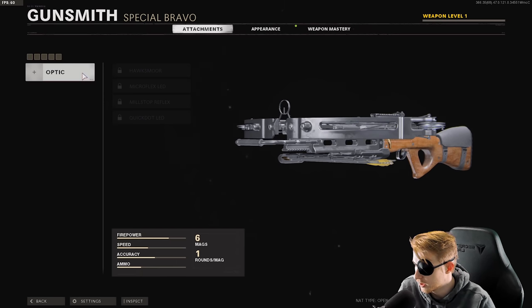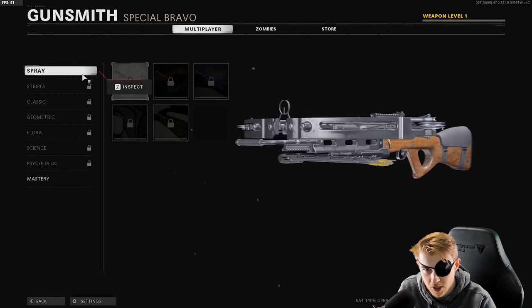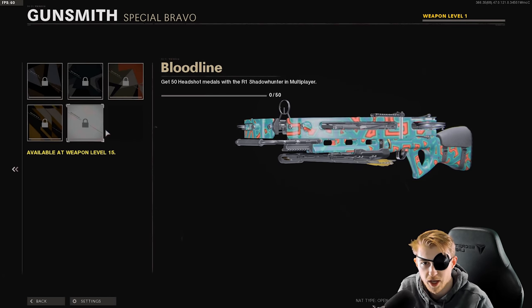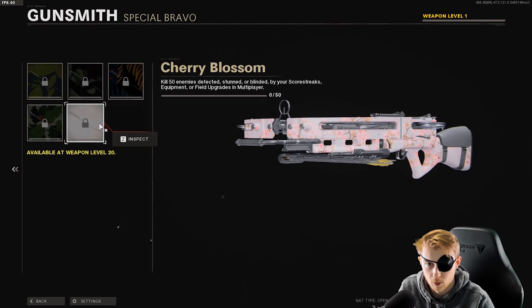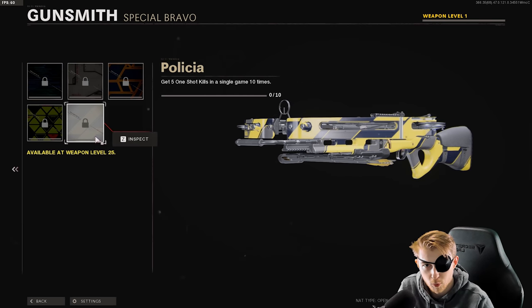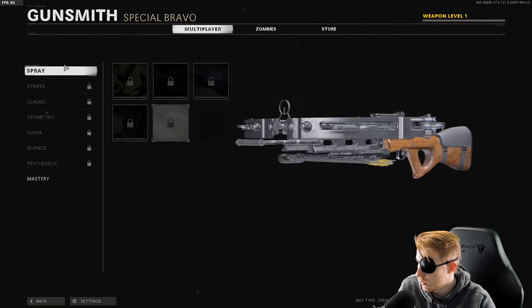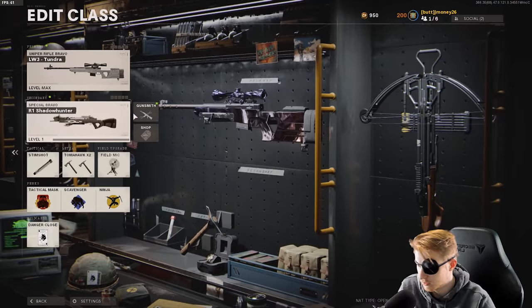This is the crossbow. It still looks like it only has one attachment, which is the optic, with four optics on it. They had that part right. But the challenges have changed for it. For spray, you gotta kill 30 enemies. Stripes need 50 long shots. Classic is two kills without dying. Geometrics, 50 headshots, which is probably gonna be the most difficult challenge, but it's still not even gonna be near as bad as the M79 - 50 enemies while detected, stunned, or blinded by scorestreaks. Five one-shot kills in 10 games shouldn't be too bad because this thing one-shots anyways, so unless you need a headshot, that should be smooth sailing. And then double kills. So if you're working on diamond for your melee and your special, I would recommend just doing the crossbow instead of the M79. M79 is just not worth the pain, especially if we have something better here.